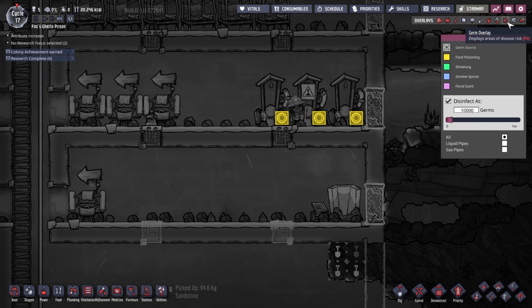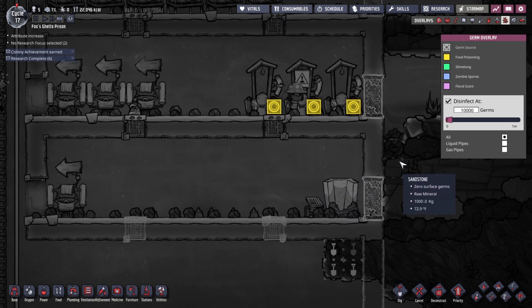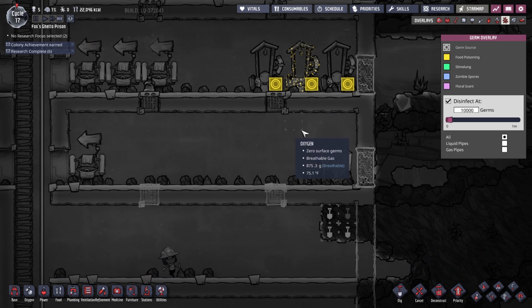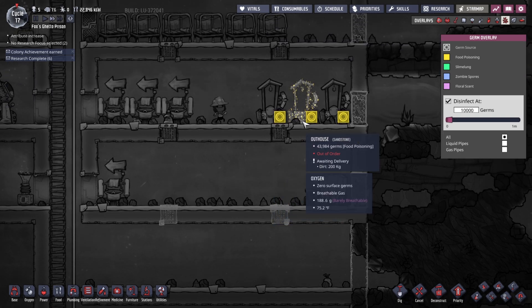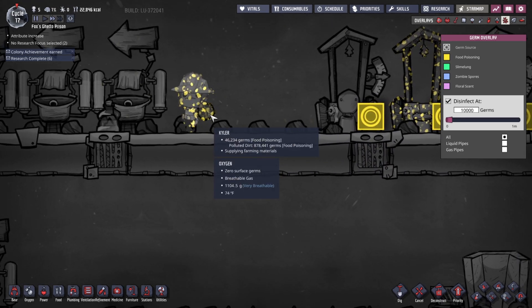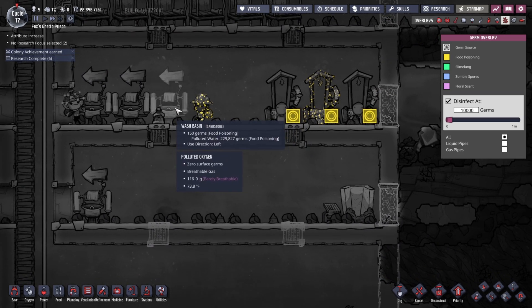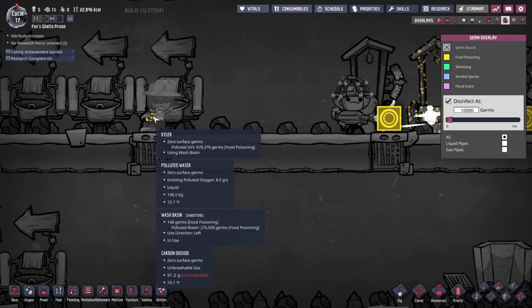Let's turn on the germ map. Kyler's just about done. He didn't put it — okay, so someone has to go grab the polluted dirt. He grabbed the polluted dirt; he's carrying it — that's what's on his back right now. He's got 46,000 food poisoning germs, and he's carrying the polluted dirt, which has basically 1 million food poisoning germs.